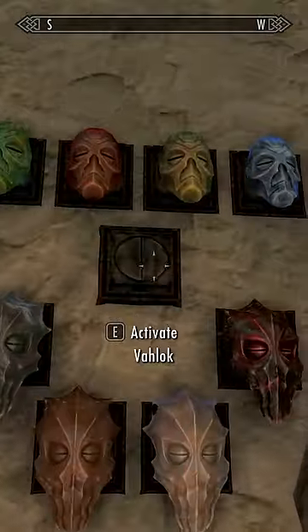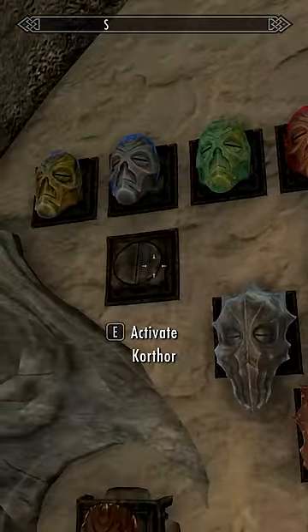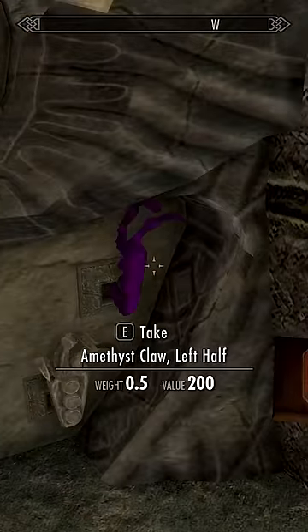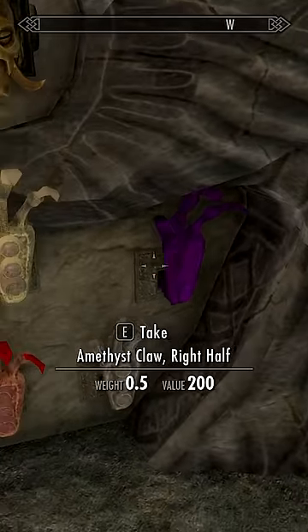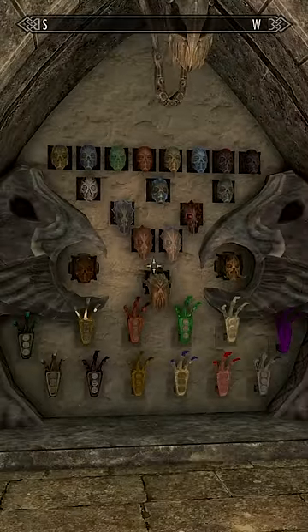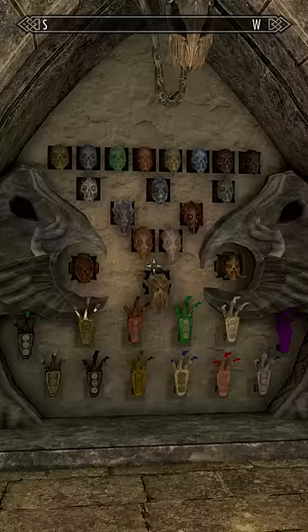All right, let's get these bad boys on display. Valok, Korthor, the Sapphire Claw, the left half of that claw and the right half of that claw. Our claws and masks display is finally complete.